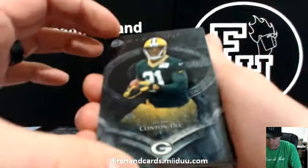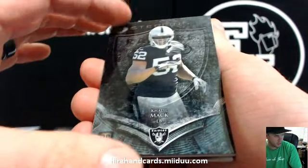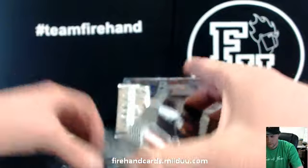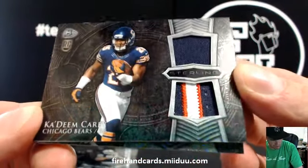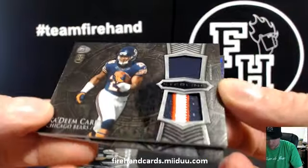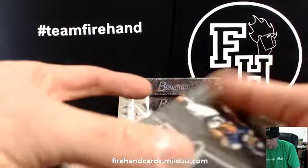Ha Ha Clinton Dix, Odell Beckham Jr., and Khalil Mack. Patch card Kadeem Carey of the Bears going to Triple Dink — triple dink on the board. Jersey and three-color patch, and a very nice autograph patch right here.